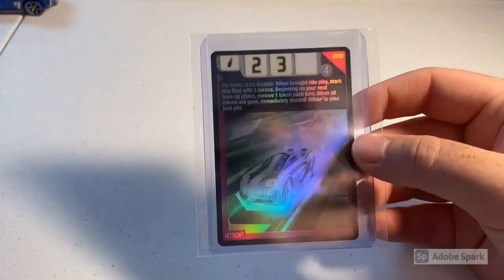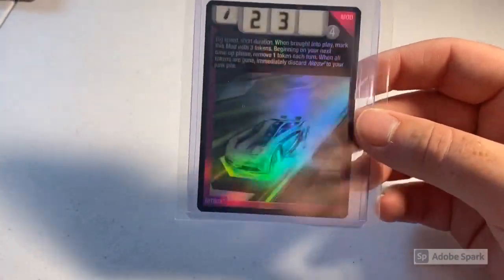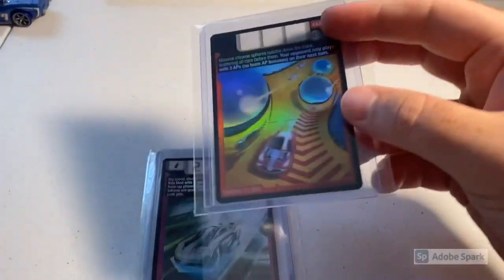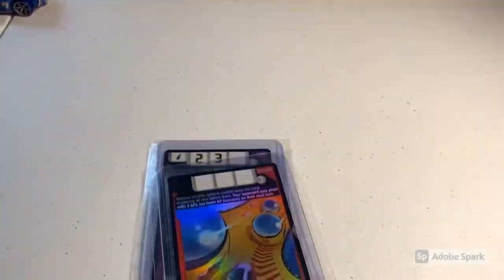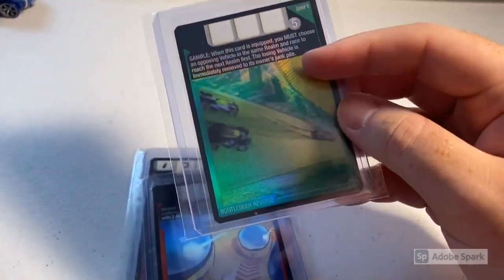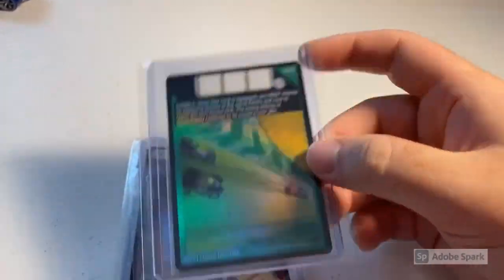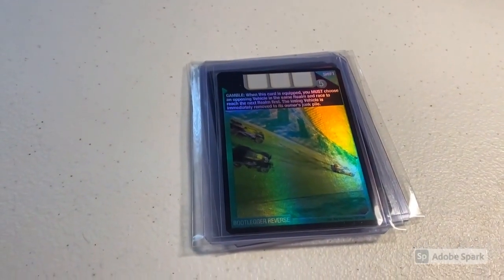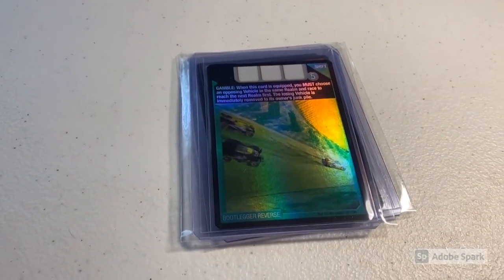Next up we sold a lot of three mint Accelerators foil cards: first up was the Nitrox 3 Foil — a beautiful holographic on this card. Then we sold a community favorite, the Foil Chrome Globes, and finally a Foil Bootleg Reverse card. At one point I had about 15 of these; I'm down to my last two or three and they're starting to move quicker. Total on this order was $76 even to a return buyer.